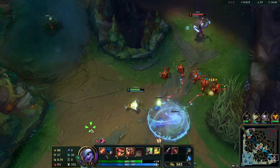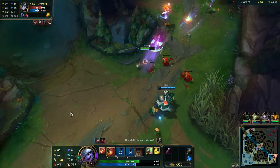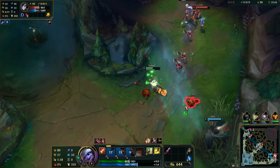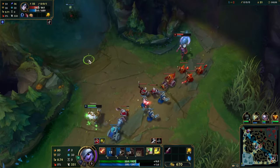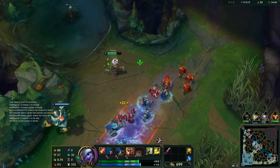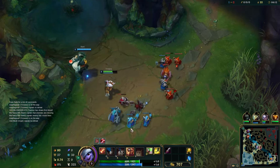Lux is out of mana — let's go for a trade here. Braum was not with me there, but we find a nice trade actually, ending up winning that. We can go back and heal now. Got 50 HP back, gonna use the potion as well, just to keep the farm going.